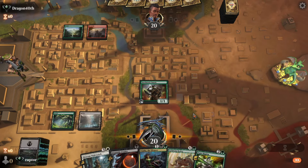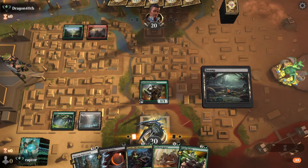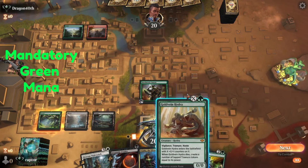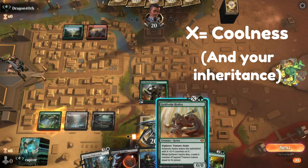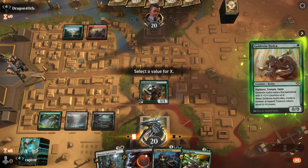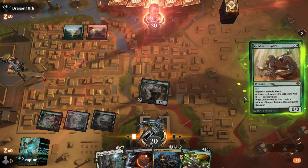His opponent is going to play land and pass. So Raptor's going to play down another land and bring out his Hydra. He's going to pay 1 green mana, but the rest — his 2 lands and his creature — are going to tap for the X value. So 3 mana. This is going to be all his 1-1 counters, and the amount of treasure tokens he gets when this creature dies. So he's going to pay his 4, and let's see how Dragon 40th responds to this.